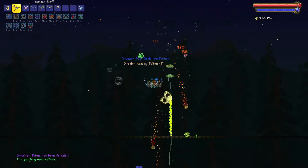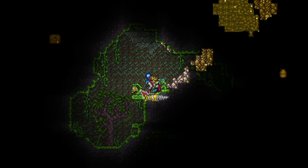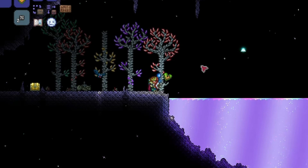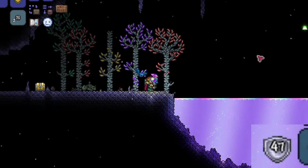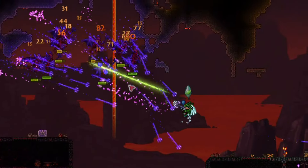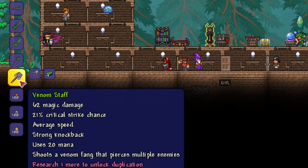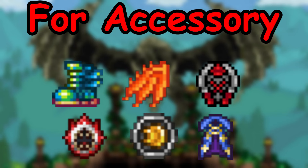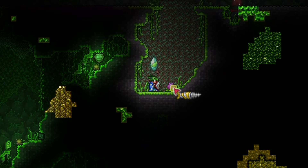After defeating the mechanical bosses, craft the Drax. Then head to the Jungle and mine some Chlorophyte Ore. Be sure to collect Life Fruit, which increases your health up to 500. Dropping a Life Fruit into Shimmer gives you Aegis Fruit, which increases your defense by 4 permanently. For weapons, you can use Holy Trident, obtained from Red Devils in Hell; Magic Harp, crafted using specific items; and Venom Staff, also crafted using specific items. For accessories, use the ones recommended for this stage. For armor, you can use the Hallowed Armor set or Chlorophyte Armor set.